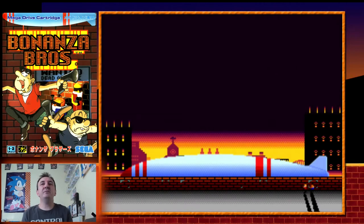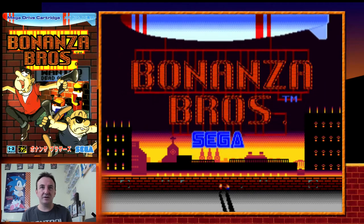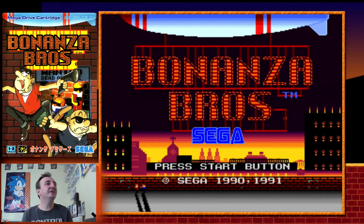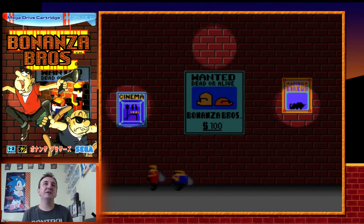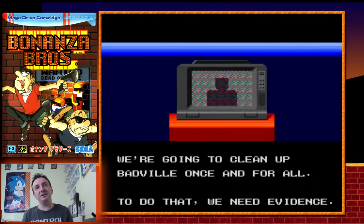Bonanza Brothers is on the Sega Mega Drive — or the Genesis, depending which part of the world you're from — and 1991 is the copyright on this one. Early in the life cycle of the Mega Drive, and you'll be able to tell that they were really just experimenting with the console at this stage.